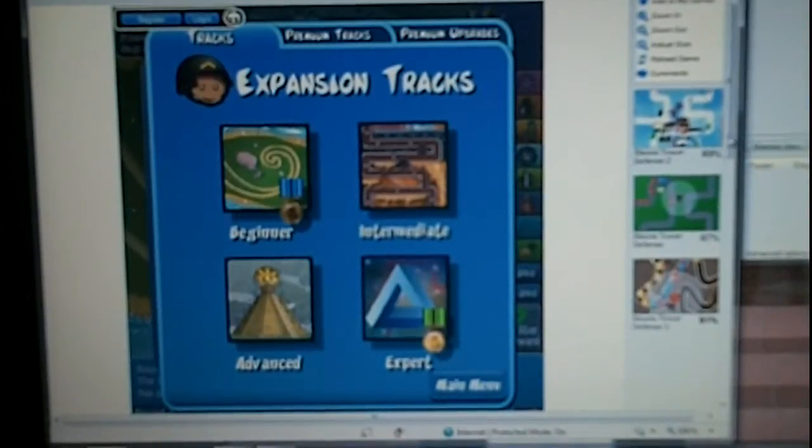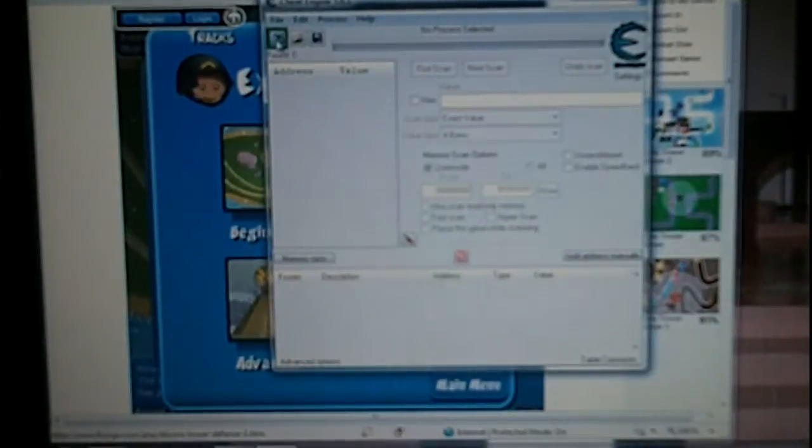Hello YouTube, today I'm going to be showing you how to use G-Engine 5.6.1 on Balloon Tower Defense 4. First, you open G-Engine, go to the computer over here, and go to Process List. You're going to look for whatever browser you're using. I use Internet Explorer, so I'm just going to open that.